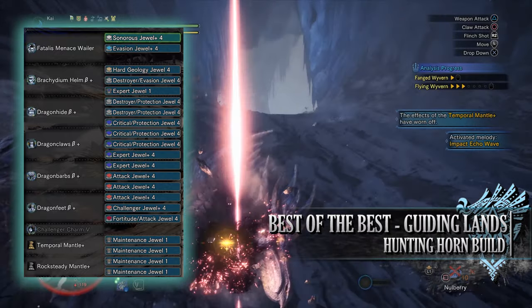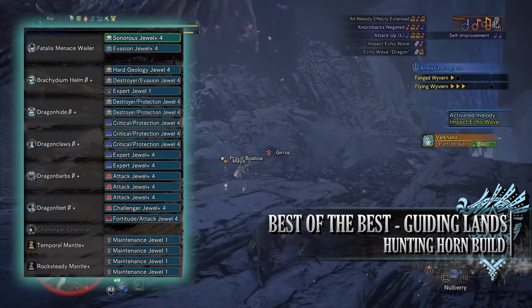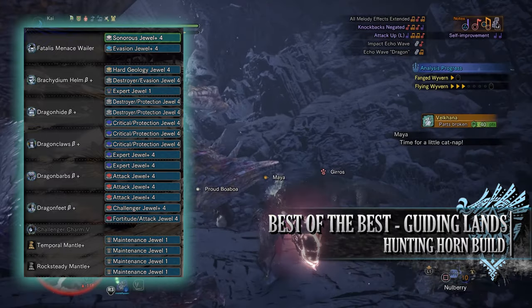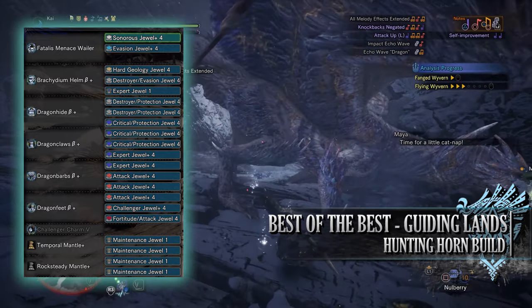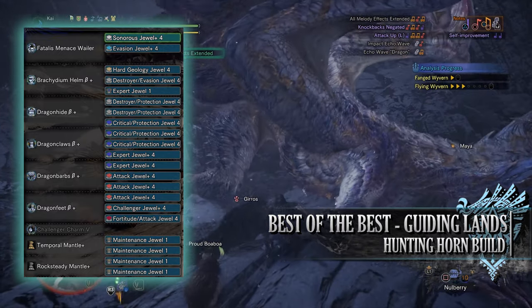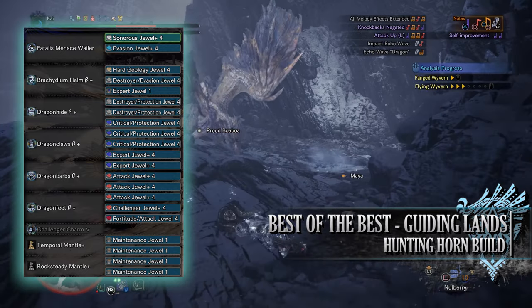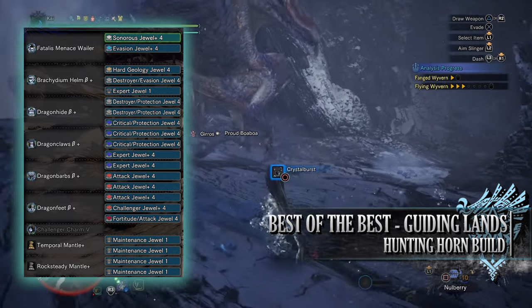When it comes to the jewels you've got a lot to play around with — this is where the main difference between this build and the first build comes into play. I've gone for Sonorous Jewels for Horn Maestro, Evasion Jewels for Evade Window, Hard Geology Jewels for the Geologist skill, Destroyer Jewels for Part Breaker, Expert Jewels for Critical Eye, Protection Jewels for Divine Blessing, Critical Jewels for Crit Boost, Attack Jewels for Attack Boost, Challenger Jewels to max out Agitator, and a Fortitude Jewel for Fortify. As for the jewels on the mantles I've gone for Maintenance Jewels for the Tool Specialist skill.